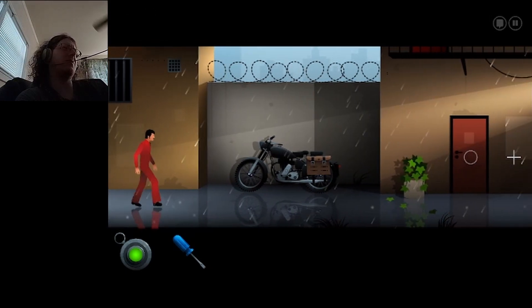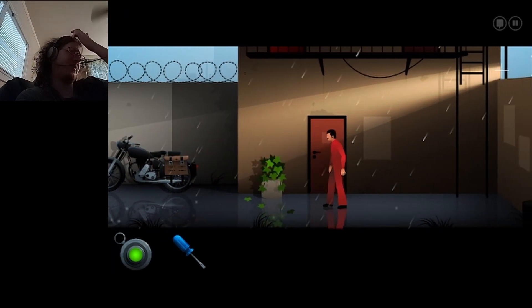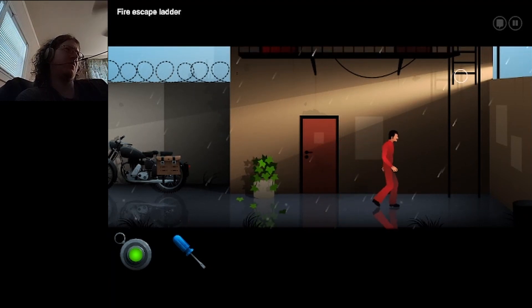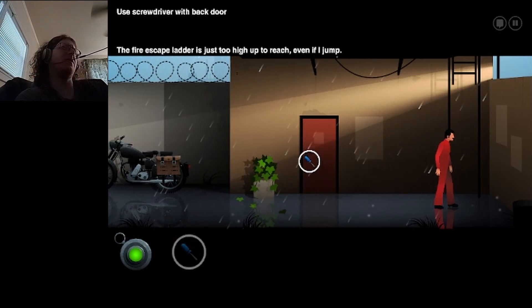That's still locked. What about this back door now? It's a fire escape ladder, but I don't have anything to reach. Nope, that's still locked. Fire escape ladder is just too high up to reach, even if I jump.